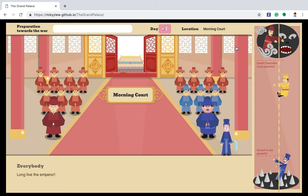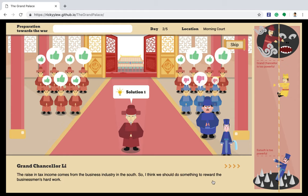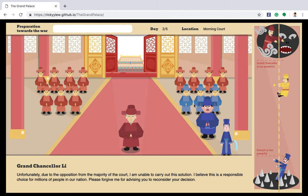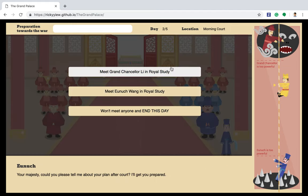When you are ready, go to the morning court. You will see two parties dressed in different colors: the Grand Chancellor's party is dressed in red, and the Eunuch's party is dressed in blue. Every day, both parties will present different solutions regarding a national issue. Some may be helpful for the war preparation, but some may only be sabotaging. When making a decision, you can hover over the button to see its potential impact. Obviously, the Eunuch's party is more helpful today. However, this decision can't be carried out since the Grand Chancellor has more supporters in the court, so let's think about a way to get around this.